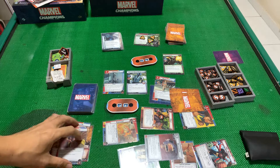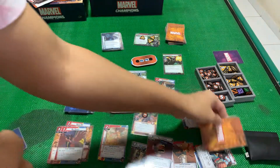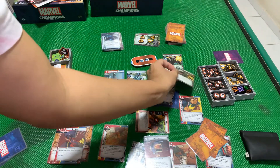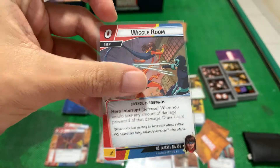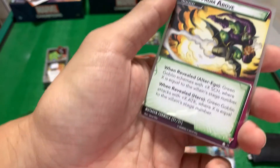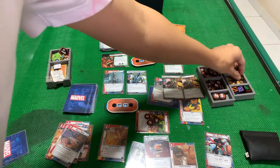One more threat. He's gonna attack but Hop's gonna block — 2 damage, Hop doesn't die yet. Robot's gonna attack on me — I'll play Wiggle Room to prevent damage and draw a card. Alright, three encounter cards. First one's a Death from Above — Green Goblin attacks with plus X where X is the villain stage number, so plus 2, that's 4 damage. This one comes into play.